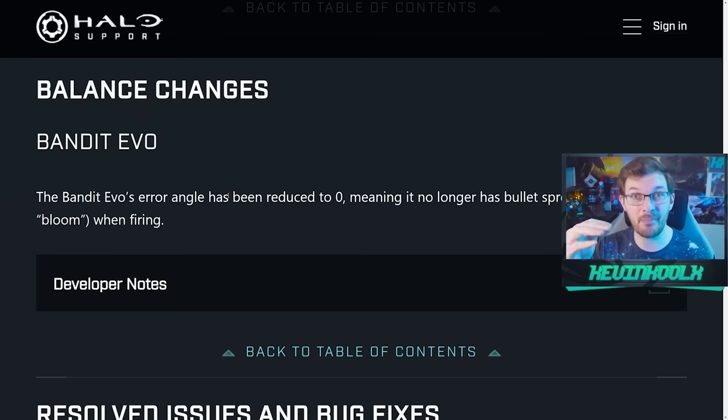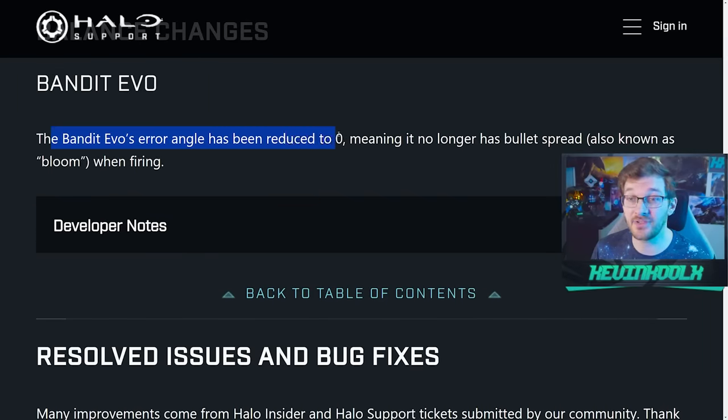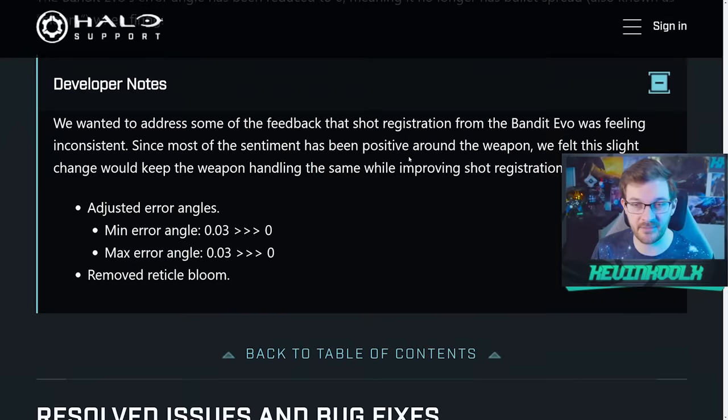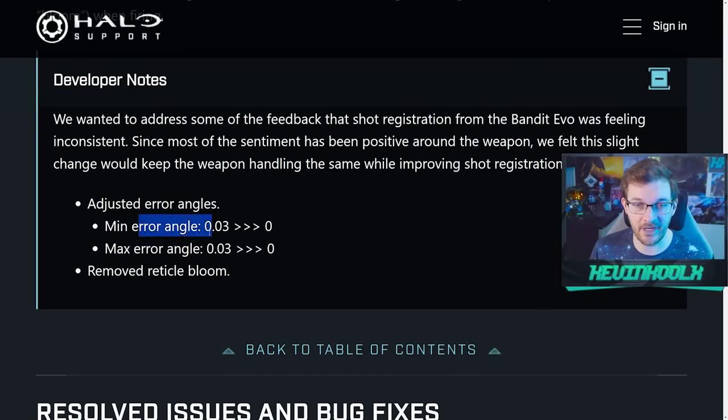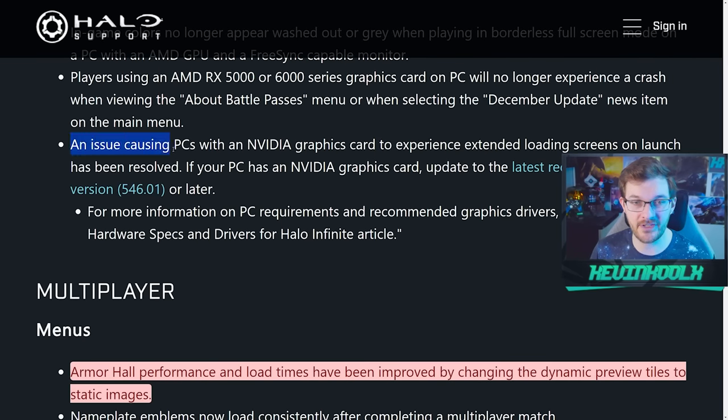There's a significant change to the Bandit Evo rifle — huge for ranked players, social players, big team battle, and Firefight. The Bandit Evo's air angle has been reduced to zero, meaning it will no longer have bullet spread, also known as bloom. Specifically, the minimum air angle was 0.03 and is now dead zero, so wherever you shoot is exactly where the bullet goes. Reticle bloom animation has also been removed entirely.